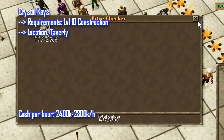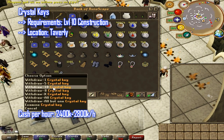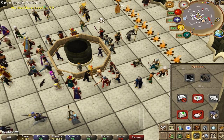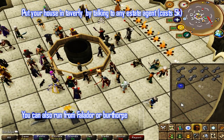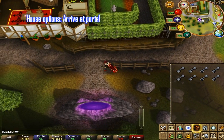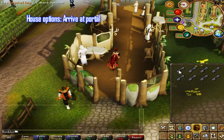First off we're going to start with the crystal key method, which requires level 10 construction. It will be located in Taverley. This method rates from 2.4 mil to almost 2.8 mil profit per hour. I recommend starting off with about eight crystal keys to fill up your inventory. Put your house options to arrive at portal — you can also wear an air staff or earth staff and bring law runes. Your house should be in Taverley, which you can set by talking to any estate agent in any of the big cities for 5k. Then use the teleport to house spell.